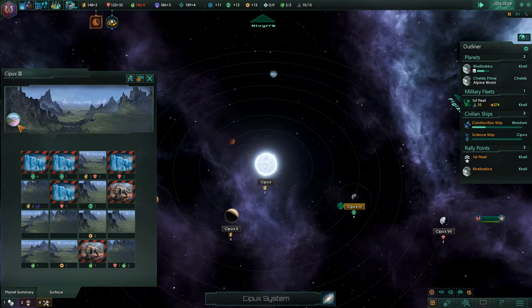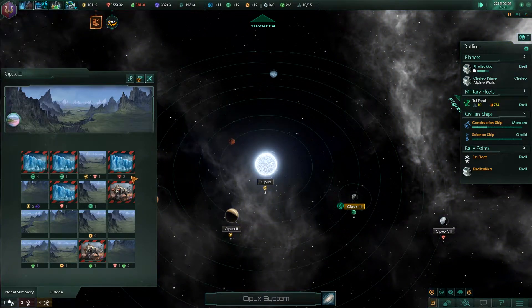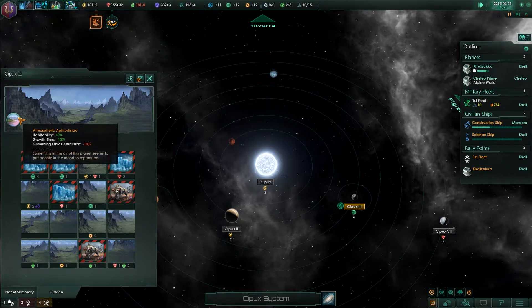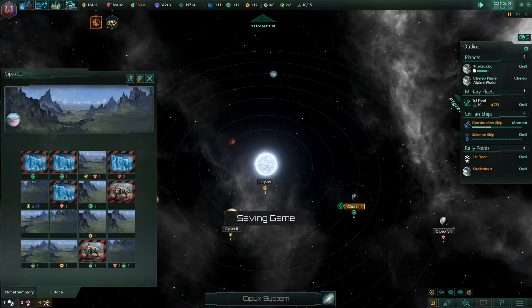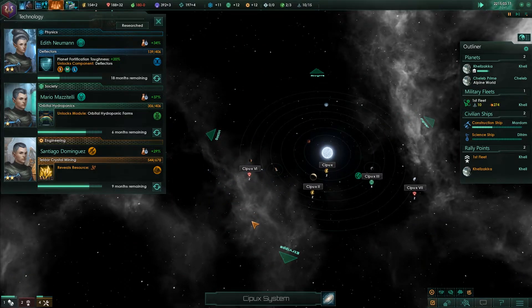Oh look at that — Betharian stone! Habitability plus 5%, growth time minus 10%. Oh boy! We're going to drop the ship probably over here, but I'm definitely going to move it over to this massive glacier later on, just destroy the landing pod. That is great actually. Let's see if we can get the research for removal of the glaciers — it would help out tremendously. We've got those at Chalup as well, although it's only one tile.